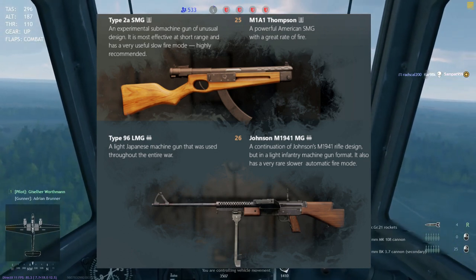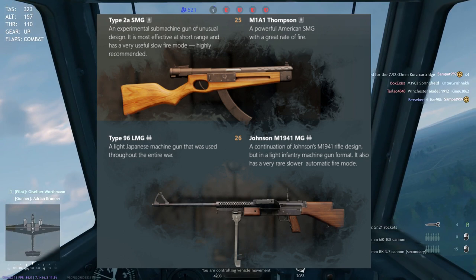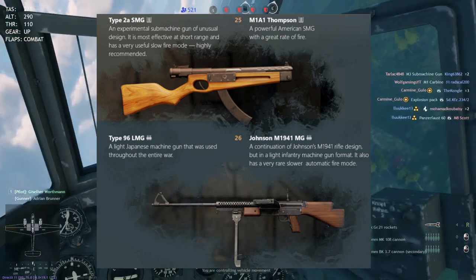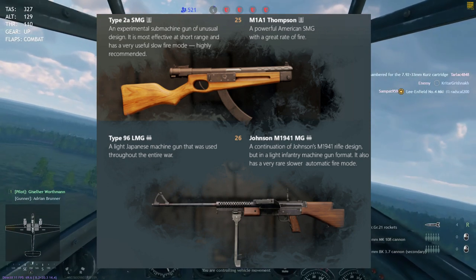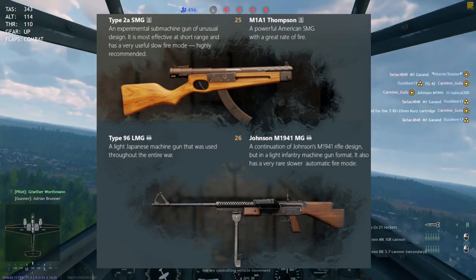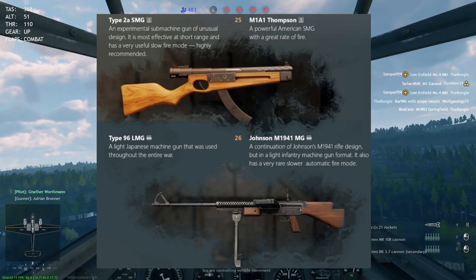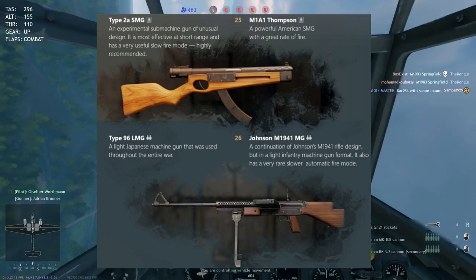At level 26, the final level, we have LMGs again. The Americans get the Johnson 1941 LMG, a continuation of the Johnson rifle line, widely used by the Americans. For the Japanese, the Type 96 LMG, a machine gun used throughout the war. I would say the advantage still goes to the Americans with the Johnson 1941 LMG, because the Type 96 LMG has a somewhat slower fire rate compared to the Johnson. Would I choose the Johnson over the Browning? No, I'd still use the Browning, but the Johnson has to really compete with the Browning M1918A2, and for now it looks like the Browning is slightly better.